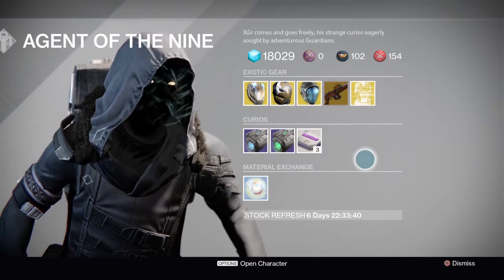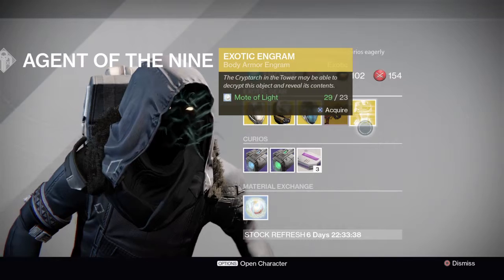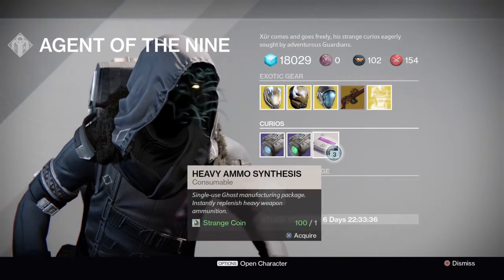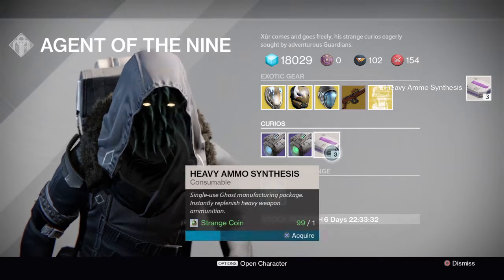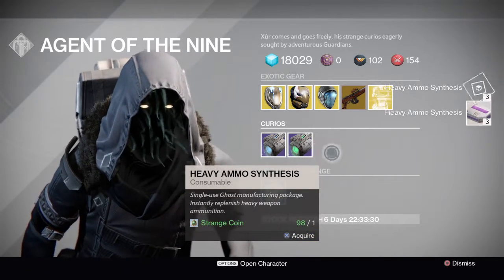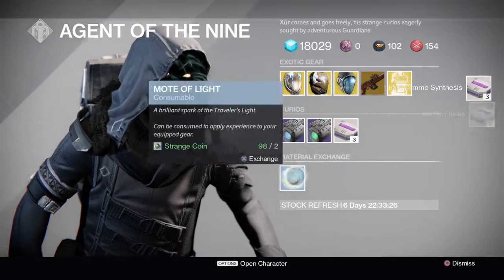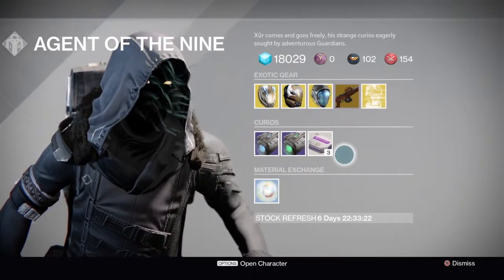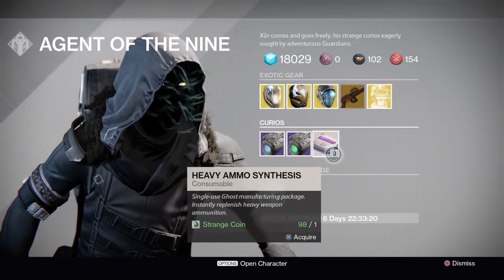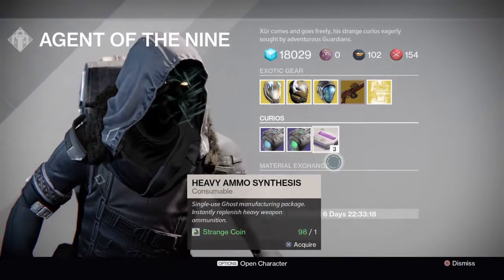I still need some year one armor but I'll probably pass on this. I'm gonna pick up some of these strange coins — actually not strange coins, they have actual nerfs too. You can see there are no more telemetries, and you can only get three heavy ammo synths at a time now. It used to be five.